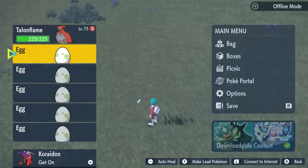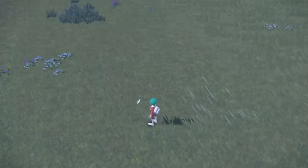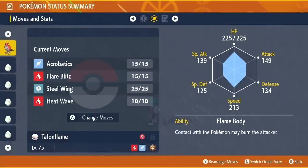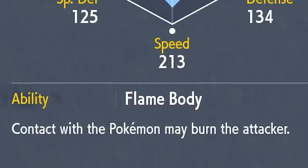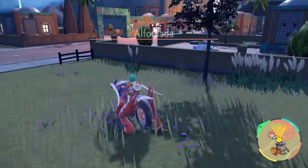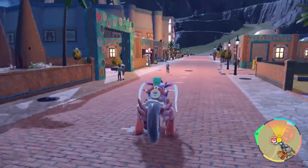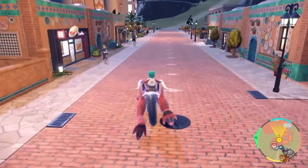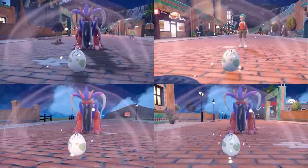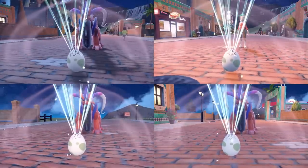Just make sure to check your basket regularly to collect the eggs, and once you have enough of them in your boxes the next step is to start hatching them. Make sure you have a Flame Body ability Pokémon in your party — something like Talonflame works great, although there are many different Pokémon with this ability you can use. Once you have your Flame Body Pokémon in your party, put all the eggs in your party as well and head out around the area and walk until they hatch one by one.